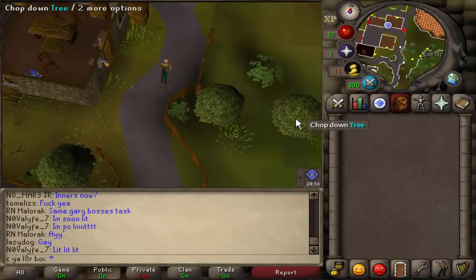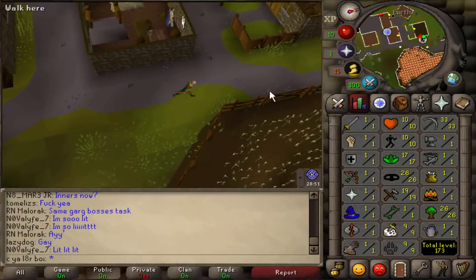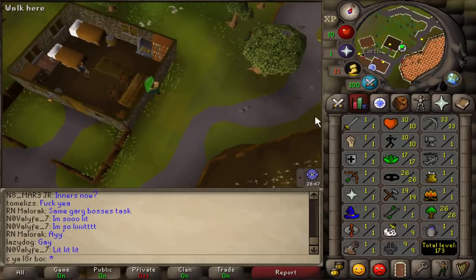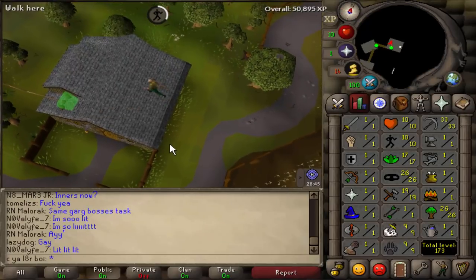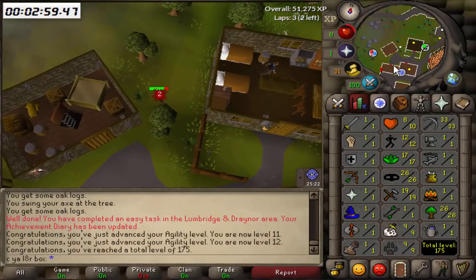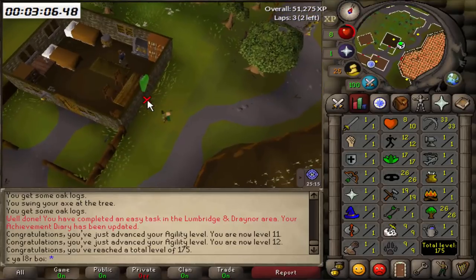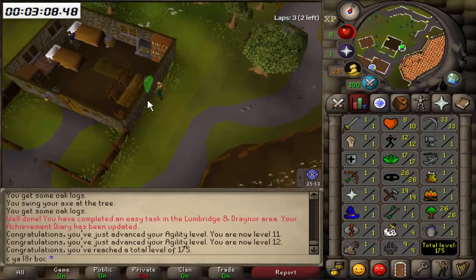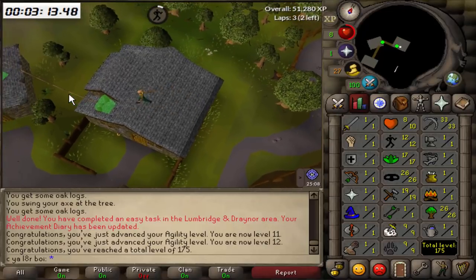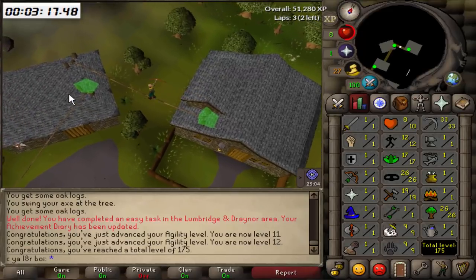Here we are in Draynor Village at the very first rooftop course, and we're just going to grind this out from level 10 to 21. We could switch over to Al Kharid at 20, but I'm not really going to run all the way over there just for one level, so we'll just stay here until 21. Being a skiller, you can't do the Priest in Peril quest, so you can't access Canifis as a skiller and we'll never be able to do the Canifis course. So if you ever want to get agility up, we'll have to stick with the lower courses like the Varrock course and the Falador course.